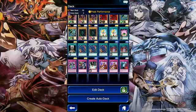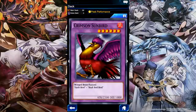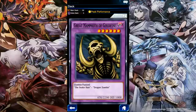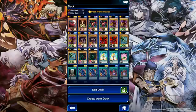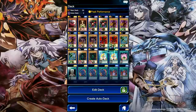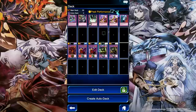You would also need the fusion cards: Crimson Sunbird, Meteor B. Dragon, and Great Mammoth of Goldfine. The cards needed to summon those fusions are Red-Eyes B. Dragon, Skull Red Bird, Dragon Zombie, Meteor Dragon, and Faith Bird. You will need those cards to summon your fusion monsters.